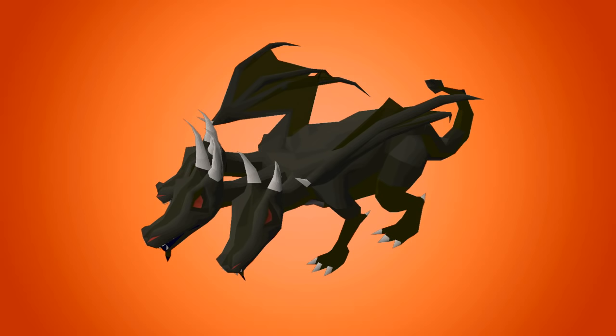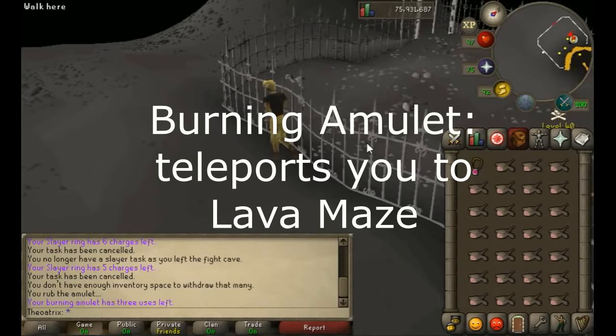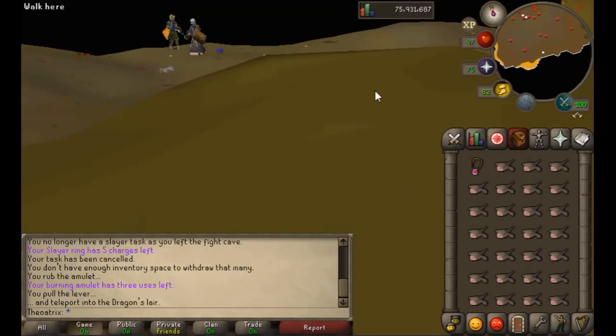The concept of camping at the King Black Dragon involves the new burning amulet which teleports you just outside the King Black Dragon lair, and then you suicide your player with inventories of food. Since your items stay on the ground for one hour, it's almost unlimited food at that point because it stays there and you can just camp there and keep eating for ages.